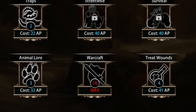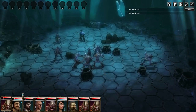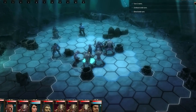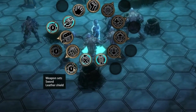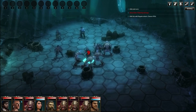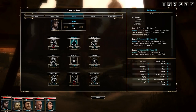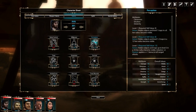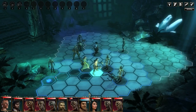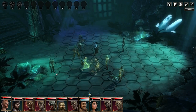Changing weapons usually takes the character a whole round, which can be critical for an archer that is suddenly surrounded by enemies. With enough points in Warcraft, this happens instantly, making you much more flexible in combat. Other talents that allow you to set traps, get information about your opponents, or haggle a merchant down to lower prices can also be learned. Mastering these talents provides you with a serious advantage.